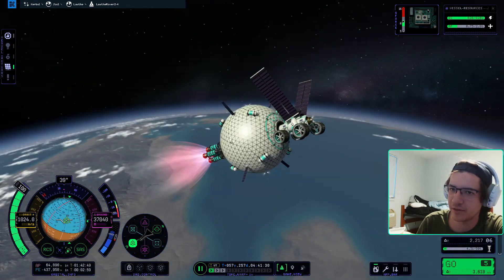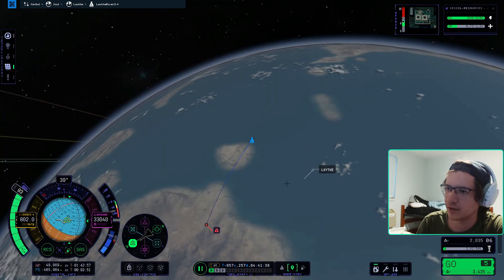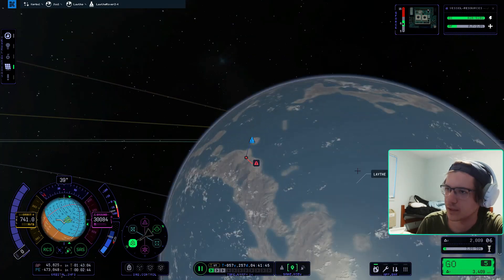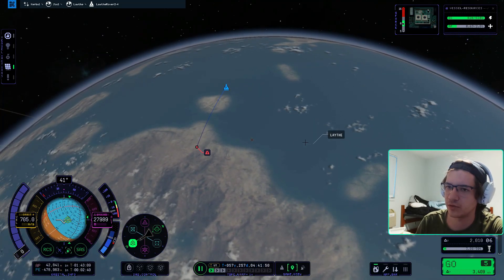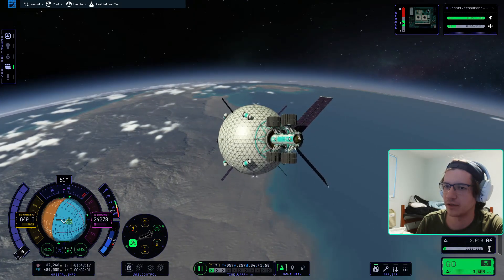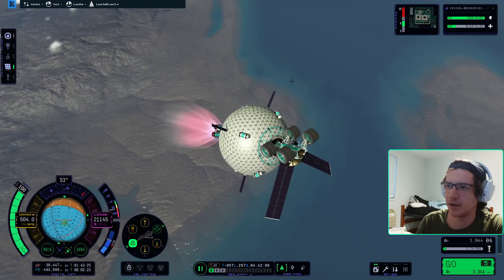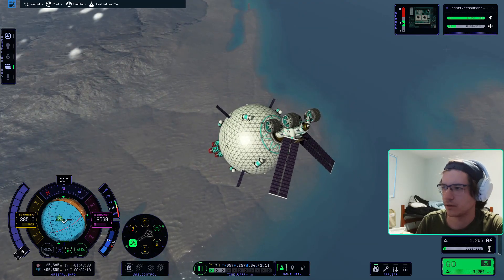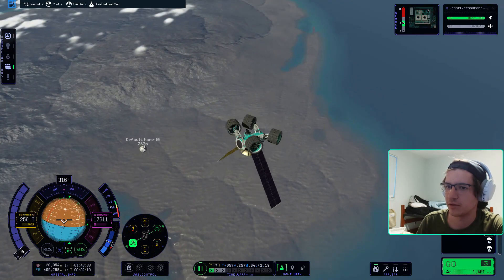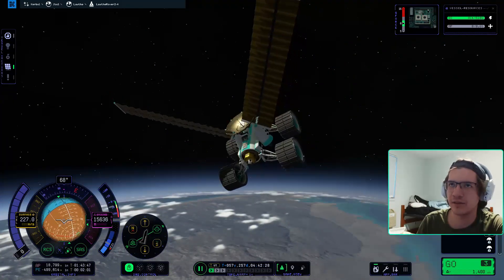It looks like we are gonna hit land — that's a very good thing. We're kind of wobbling, we have to fight to stay facing retrograde. The atmosphere is slowing us down. We're spinning — oh, the RCS is struggling. Let's just punch it a little bit and then cut. Why are we spinning? Oh, I didn't turn the RCS on. It's so weird — it prioritizes the mono propellant up there.